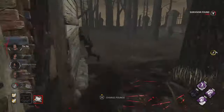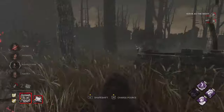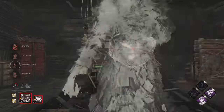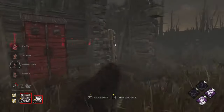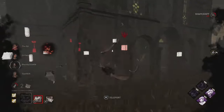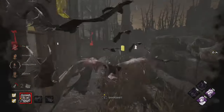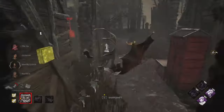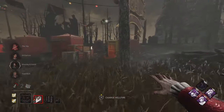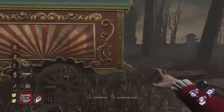The shack gen is almost done. We go for a regular hit on Ace to conserve our dash attack, then take a look around and kick the gen to buy a little more time, since we're going to lose it anyway — but a couple more seconds could really be the difference. We teleport slightly off target, and they end up cleansing the totem, which I believe was the obsession one — a bit unfortunate.